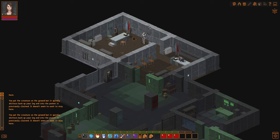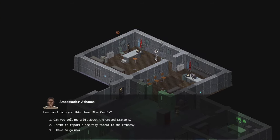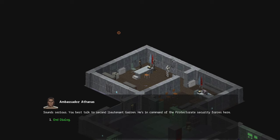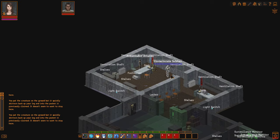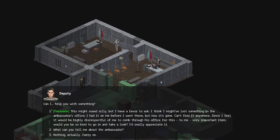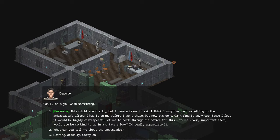Oh, these are the ventilation shafts. I can talk to Lieutenant Garen to report the security threat. Ah, that's how I do it.